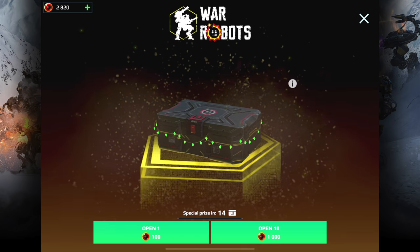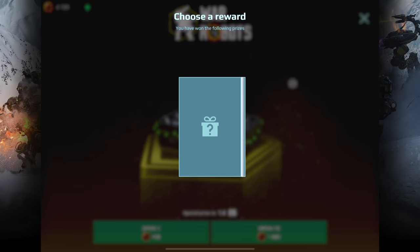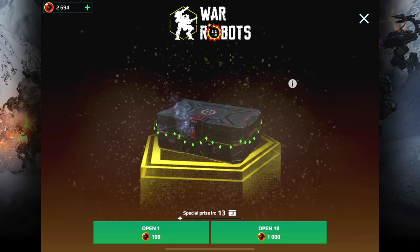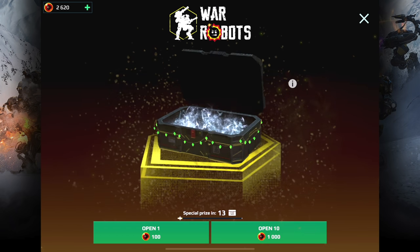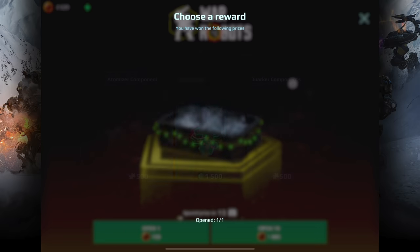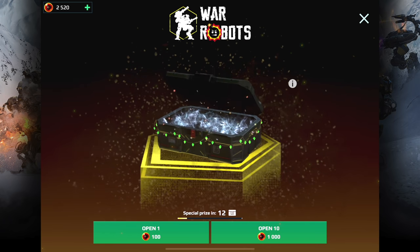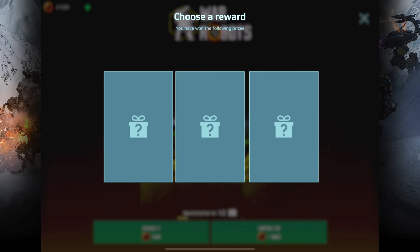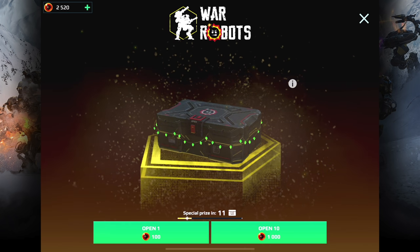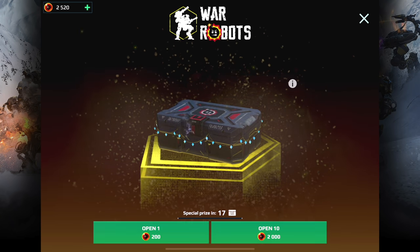Let's see what we win here — Power Cells, 3,000! I'm getting really lucky with the Power Cells. It seems like if you pick... it wasn't the right side. I'm trying to pick the one where it actually shows to see if it works out that way. If it's in the middle... this one is on the left side. Let's just go back to the other one because I really want to win components for the Typhon at least.